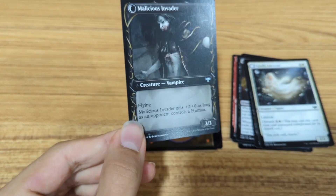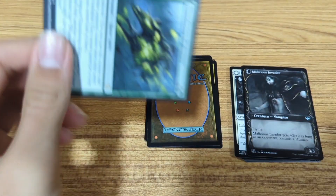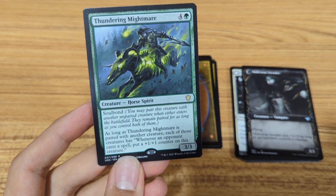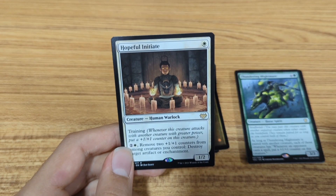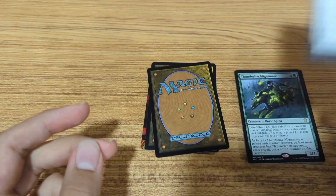This one has a special border. Gets a +2/+0 as long as an opponent controls a human — that's actually really good. Next card. I don't know what this shiny thing means. It's a 3/3 for 5 mana, and a 1/2 for 1 mana — so that's pretty good. New counter: +1/+1 counters among creatures you control. Destroy target creature. I think this is actually an insanely good card.